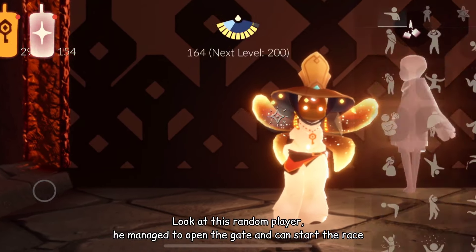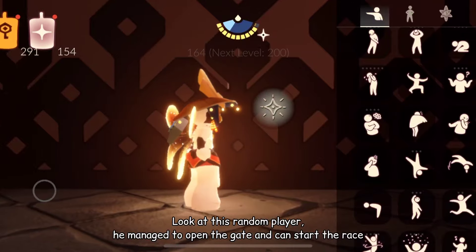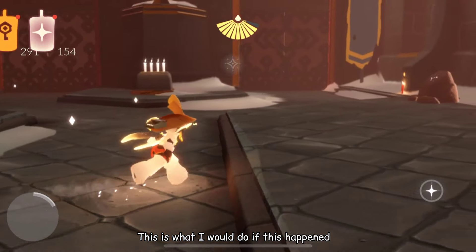Look at this random player — he managed to open the gate and can start the race. This is what I would do if this happened.